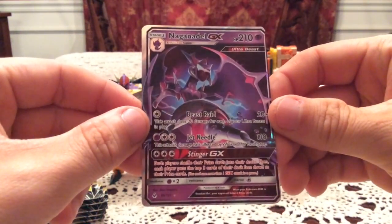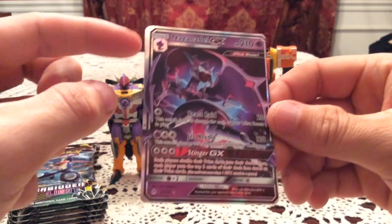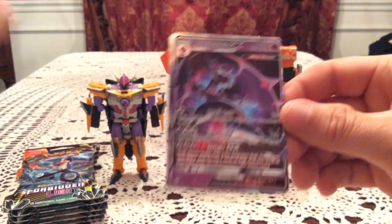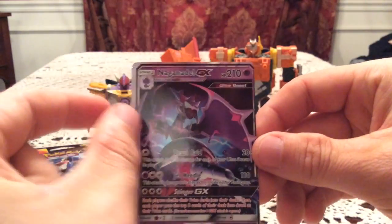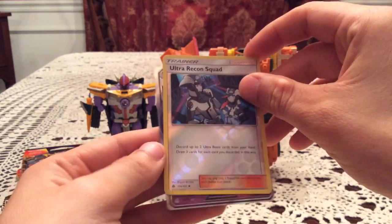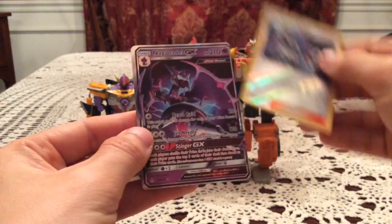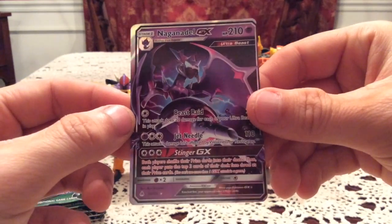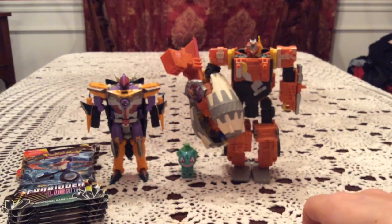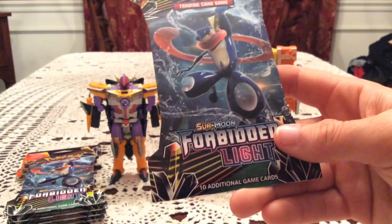Oh — miscut Naganadel GX! That's pretty bad looking. Like, it's really miscut — just look at how it's not centered in any way, shape, or form. The space at the bottom is smaller than the space at the top, so this is essentially what the center should have been. It looks like it moved over and was tilted — someone tilted it. So that's a bit disappointing. I might have to just keep this one as my collection copy because I'm sure I won't be able to sell it.